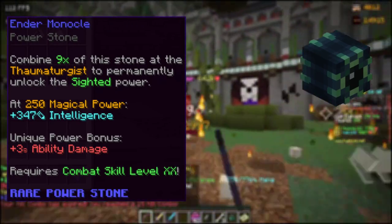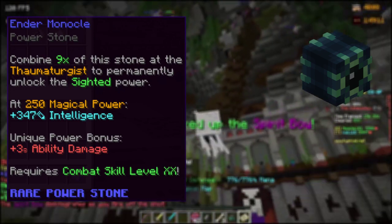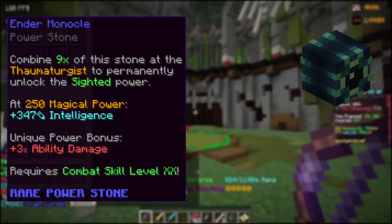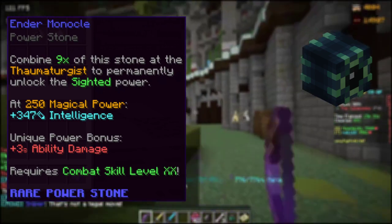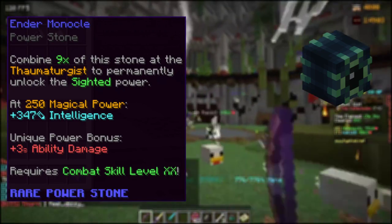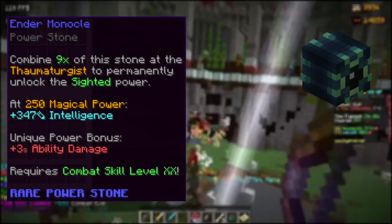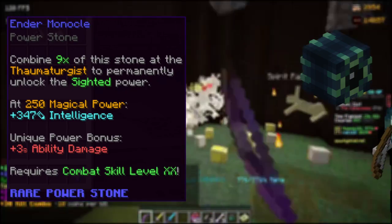The Ender Monocle is a downgrade to the Eccentric Painting, but a massive upgrade regarding price. It gives 3 ability damage and 347 intelligence with the magical power requirement met, and only requires combat 20 to work. My personal recommendation for mages or people with small amounts of intelligence. These you can get from Watchers in the End.